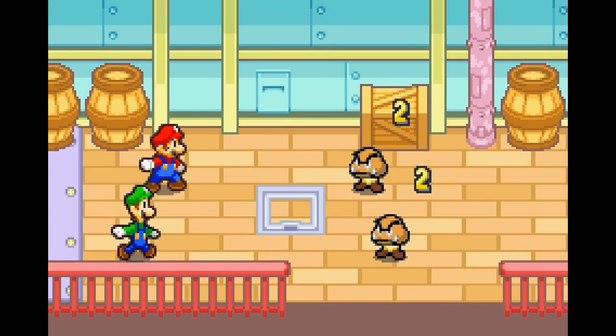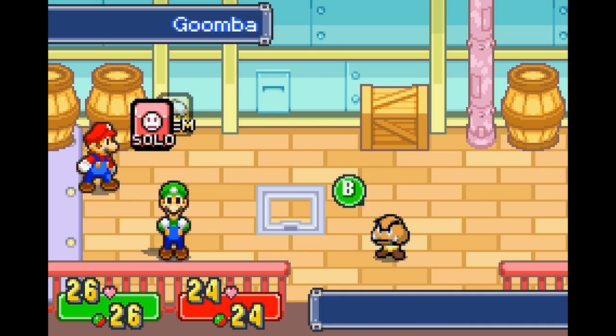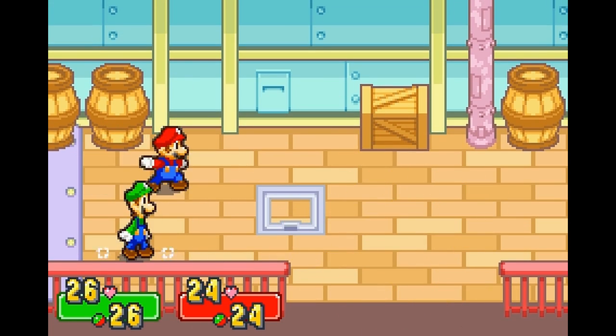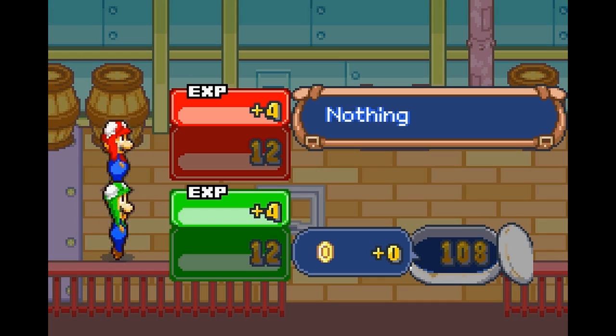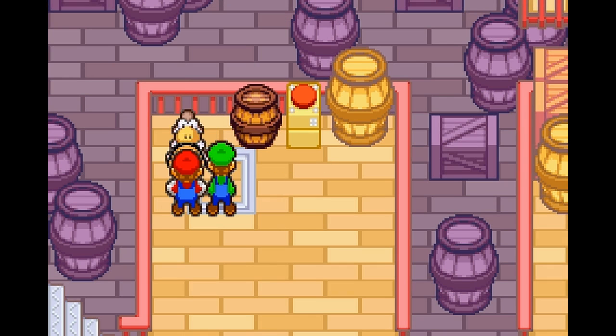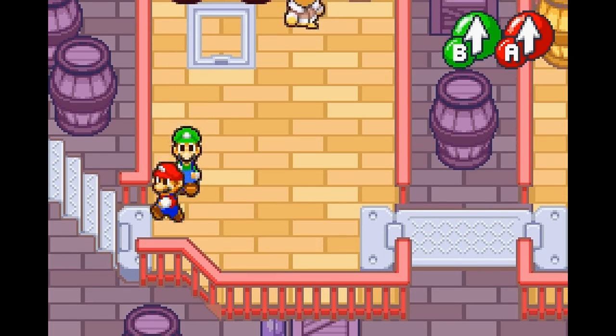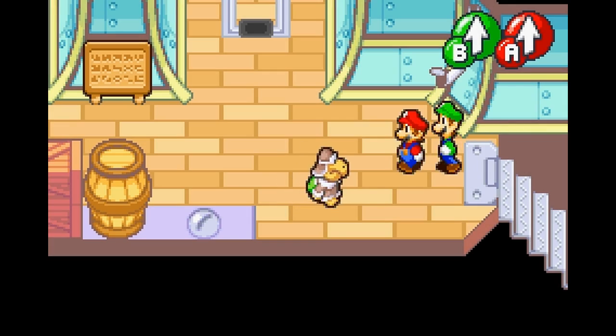What we glossed over is yes, there are first strikes in this game. Interestingly enough, your first strike always affects every enemy on the field. We capture the Goombas for the Koopa here and he's happy - no more traitors. There's not really any problem about not being able to hit enemies in the back - either brother can hit either enemy.